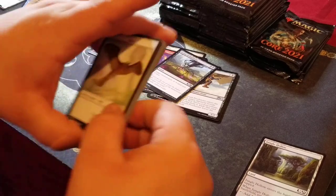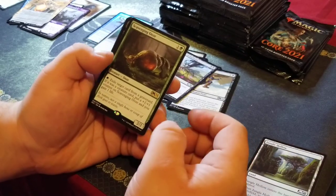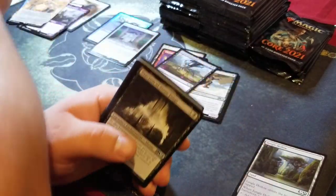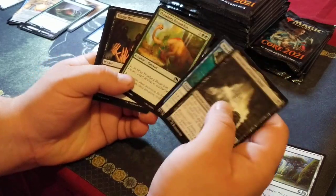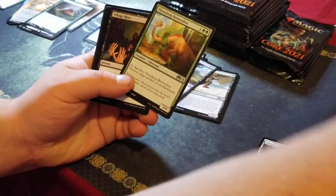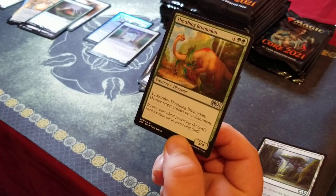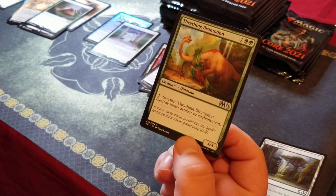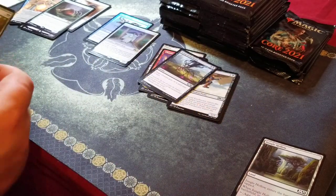As long as I don't get a box with just two mythics, I'm happy. Scavenging Ooze — another one. Thrashing Brontodon — pretty good uncommon. You guys probably know what this is: sacrifice it, destroy target artifact or enchantment, for a 3/4 green creature. Not bad.